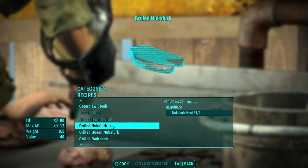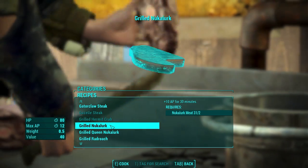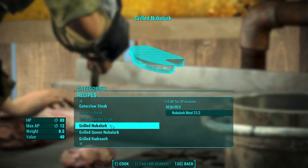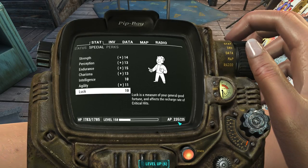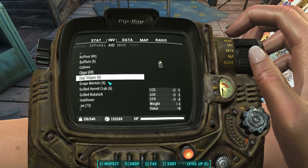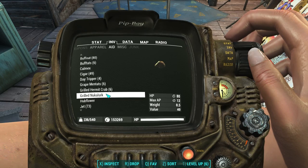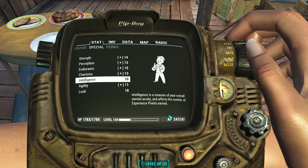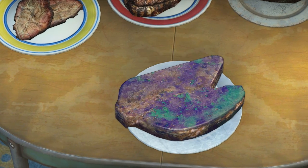Grilled Nuka Lurk — plus 10 AP for 30 minutes, heals 80 HP. This is a little confusing: the crafting menu says plus 10 AP, but it also says Max AP 12. Is that a typo, or do those stack? My AP is 235 and after eating the Grilled Nuka Lurk it brings it to 247, so it is 12, not 10 — looks like that's just a typo in the cooking crafting menu. Whoa, that is one psychedelic burger. Not sure if that's really appetizing — I might have to pass.